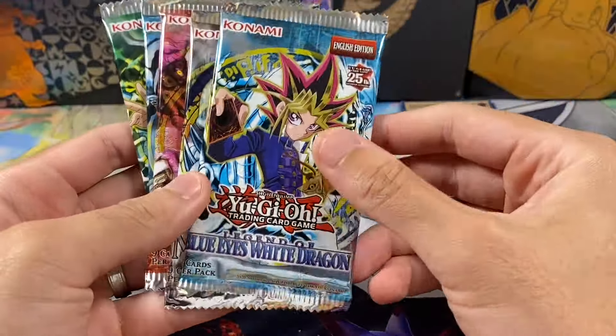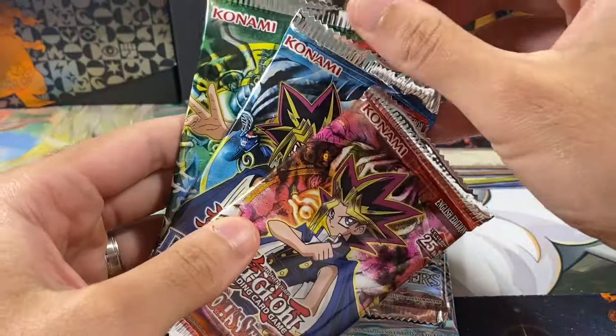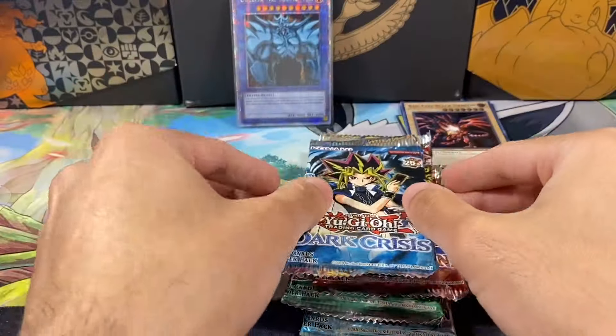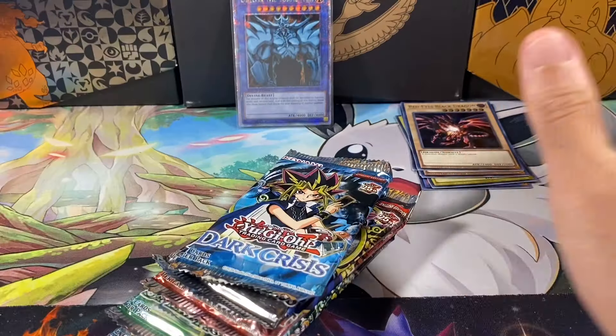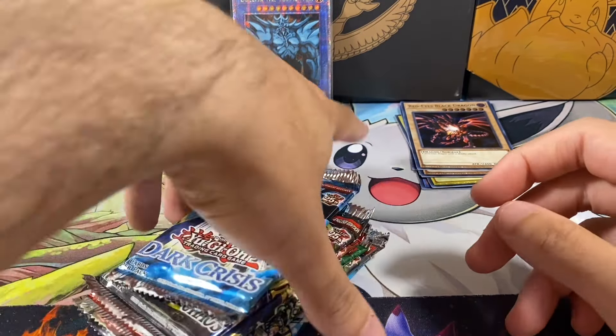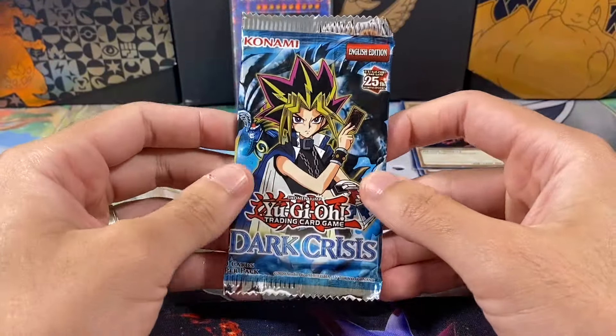As far as the packs go, this is the opposite order when I open them. We end with Blue Eyes. Metal Raiders prior to that. Spell Ruler prior. Pharaoh's Servant. IOC. And then we start with Dark Crisis. That's just the order I've always done it in. I thought that was the order they were released just backwards, but apparently that is not the order they were released backwards. That's just the order I do it in. So we'll start with Dark Crisis.